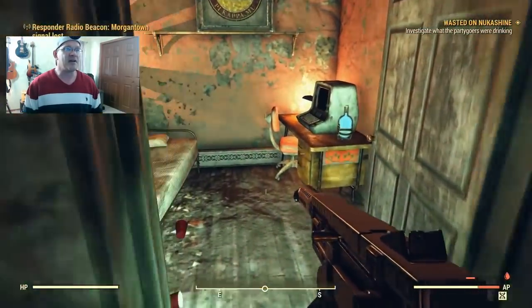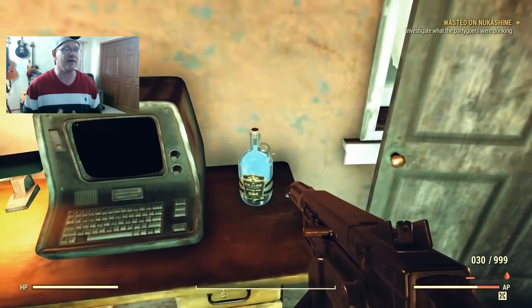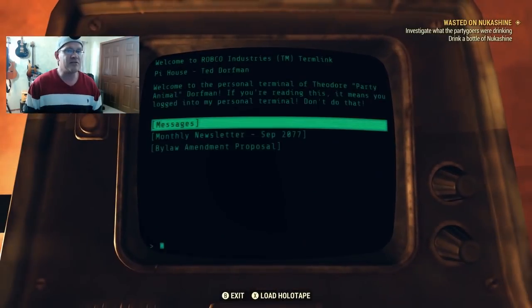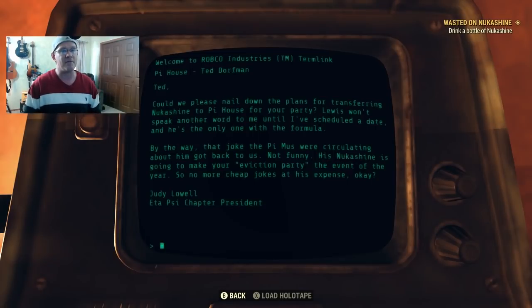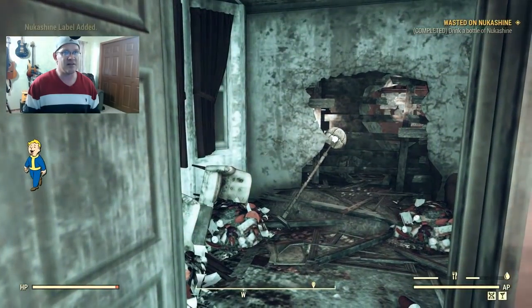Once you're done in the basement, head upstairs. There's a computer terminal that's hard to miss, and a bottle of vintage Nuka Shine sitting on the table - pick that up. Access the computer terminal, click on 'Messages,' then on the next page click the first option which says 'Nuka Shine.' The quest will update telling you to drink that bottle of vintage Nuka Shine you just picked up off the desk.